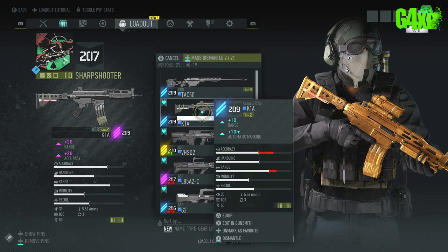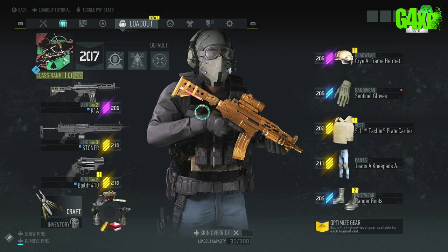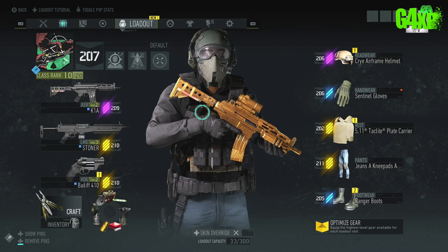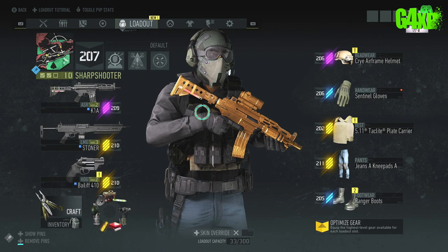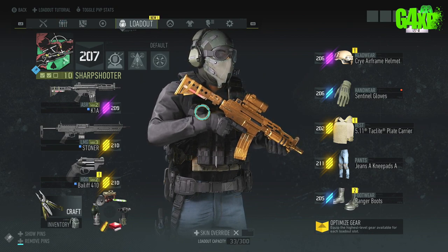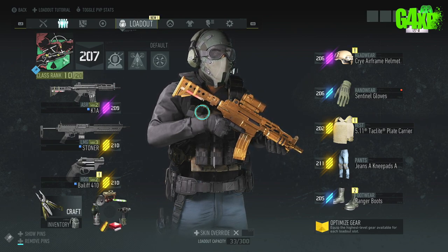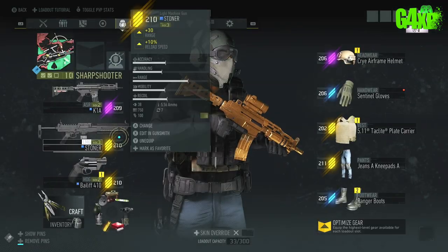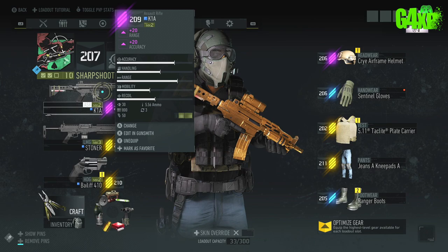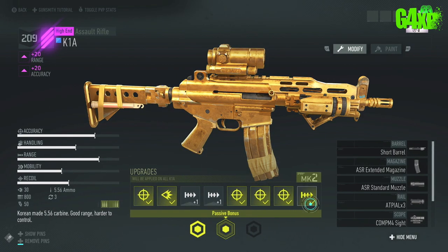So that's blueprints — it gives you less flexibility, it's more like rolling the dice. Thirdly there is the actual upgrading system. To get to the upgrades you go the same way as attachments — edit in gunsmith — and the upgrades will be listed under the gun.